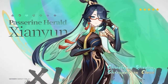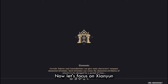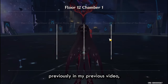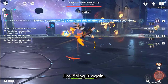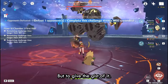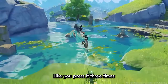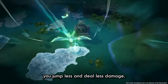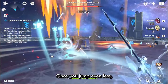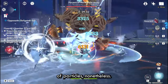Let's focus on Xianyun and her kit itself. I did explain the kit previously so I don't really feel like doing it again, but to give the gist: her normal attacks don't do anything. Her E — if you press it three times you do more damage; two times you jump less and do less damage; once you jump even less and do even less damage. It generates the same amount of particles nonetheless.